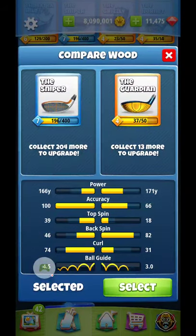In shootouts you're going to have par 3's, and they're going to require you to drop the ball and have it stop as much as possible. As you can see, the backspin on the Guardian is at level 82, whereas the backspin on the Sniper at level 7 is only 46. So obviously you can pull the ball back a lot more with the Guardian. Tour 8 — and I'd say tour 7 — you're really going to need to use the Guardian.